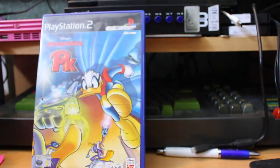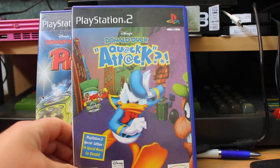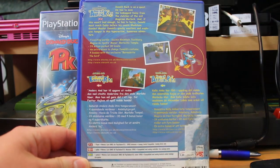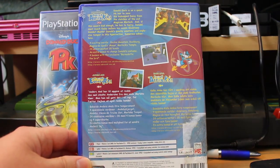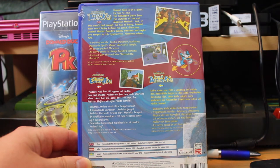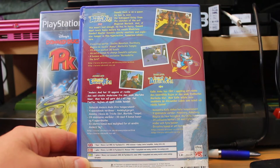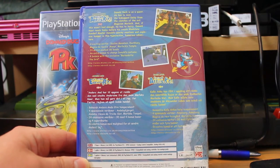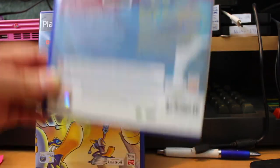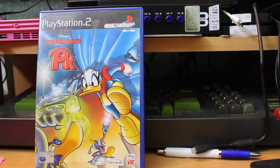Donald Duck PK and the remastered version of Donald Duck Quack Attack — a lot of fun, these ones. Quack Attack's a classic from the N64 era if I remember correctly. Help Donald Duck on a quest — he has to save the kidnapped Daisy from the clutches of the evil magician Murloc. Great 3D action-adventure game, suitable for kids and adults. Get Quack Attack, although a lot of people say the original's better than the PS2 remake.